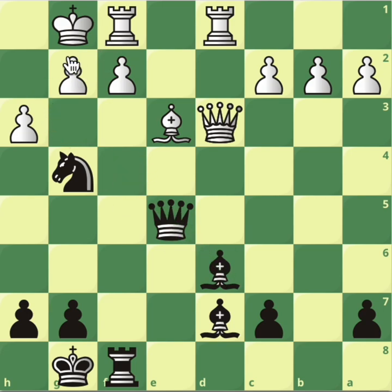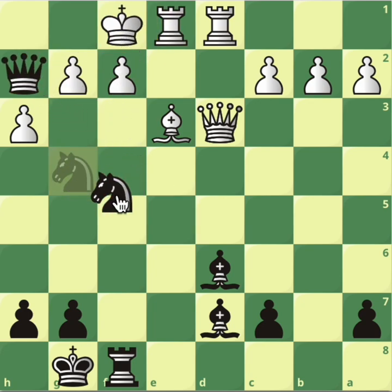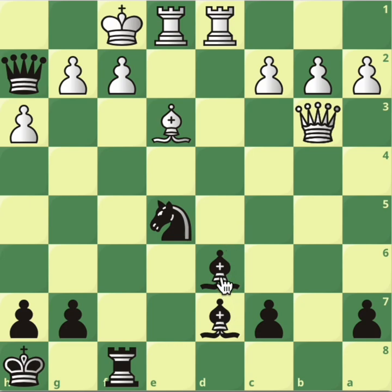This knight cannot be kicked out with the pawn because you've got a double attack on the bishop. f4 doesn't work either because you can just take. What about Re1? Check, king moves, Ne5 attacking the queen. The queen will have to move, queen check, king moves — and now you're going to take it from here. This is a fantastic position for black.